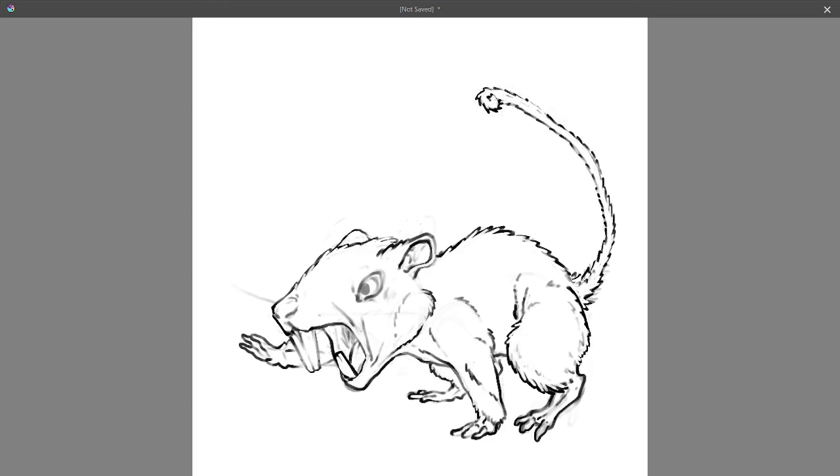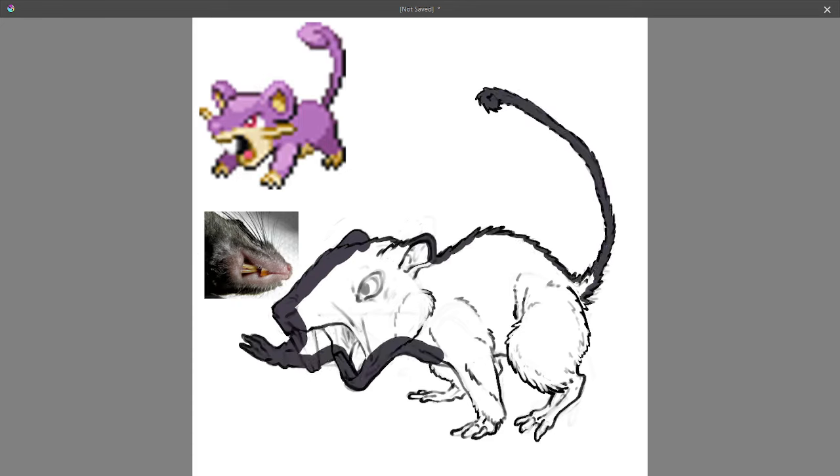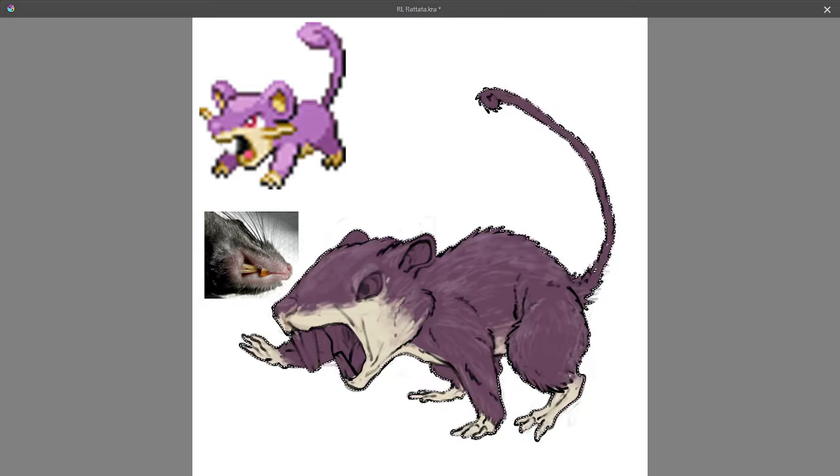For accuracy's sake, I went with white pupils for the red eyes, which is something I'd probably reconsider if I ever did this design again, as it looks just a tad bit too unrealistic. I think the original's white pupils were probably meant to reference how rats' eyes glow in the dark.